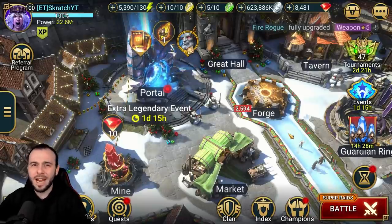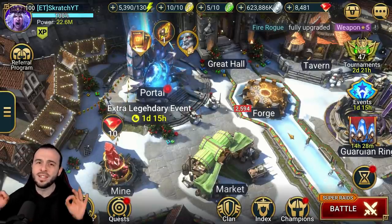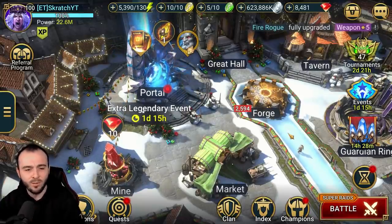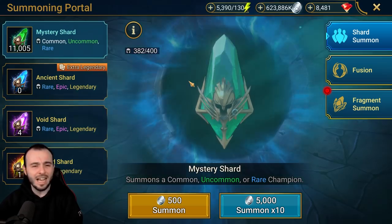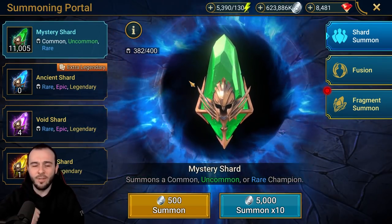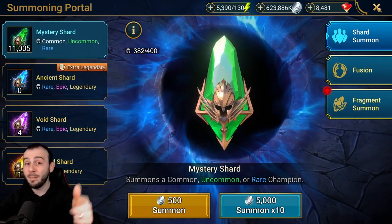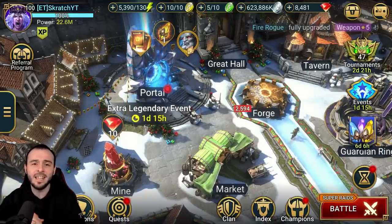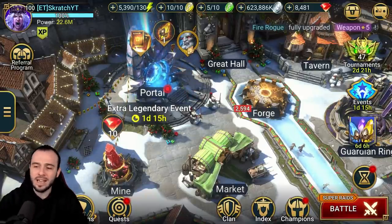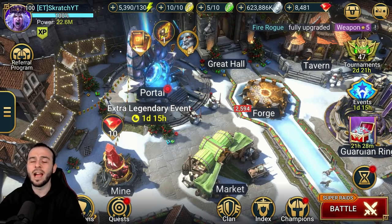What is up everybody? Scratch coming up with another Raid Shadow Legends video. We started the week with a surprise event from Plarium — get one legendary, get one free from Ancient Shards. I actually opened 20 Ancients, got a fat lip and I'm out of here. Let me know in the comments down below if you managed to pull anything juicy, anything tasty, or you got a couple of chickens and you vaulted them directly.